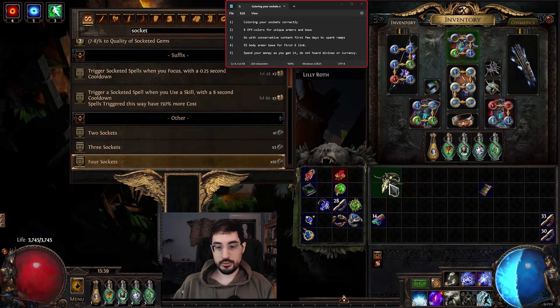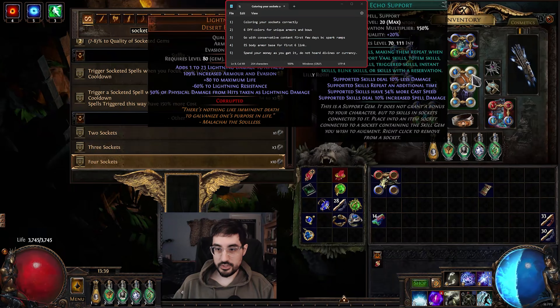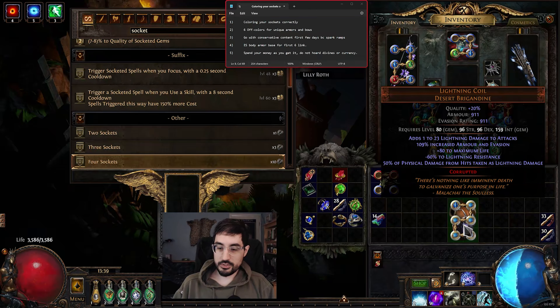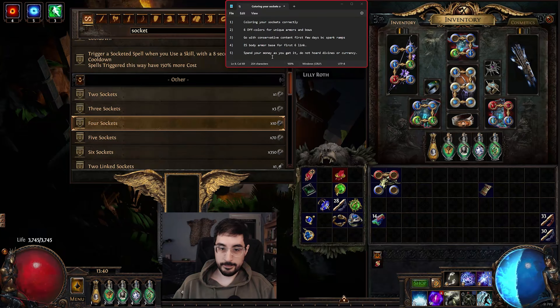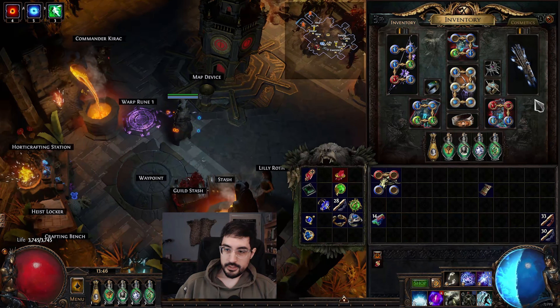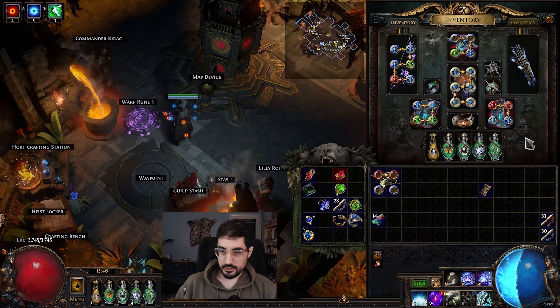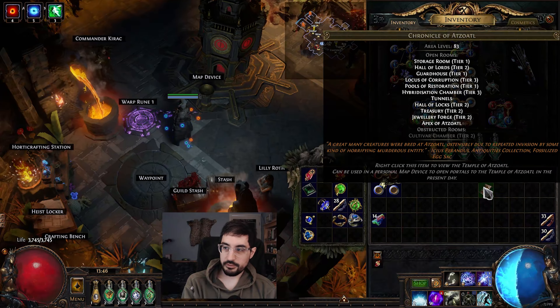Let's go into a more advanced technique for getting off-colors on a six-link, such as our final body armor Lightning Coil. Lightning Coil is armor/evasion, which means it heavily biases against blue sockets. However our six-link needs six blue. We're not going to do it the hard way — we're going to go for six white instead. White sockets can hold any gem color, so they're more flexible, and it's also a very easy process.